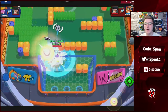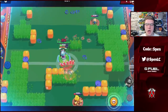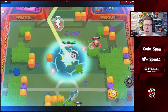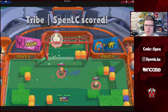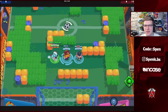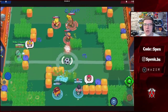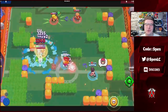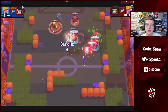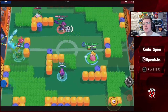Next up is Jacky. She only has one gadget, which is actually really good — it allows you to close the gap toward enemies. In terms of star powers, Hardy Hard Hat used to be the better one before the nerf, but after that I don't feel like it offers much value anymore. Counter Crusher is probably the better star power, especially against aggressive brawlers like Buzzes and Mortises — you can't really go onto a Counter Crusher Jacky because she'll absolutely destroy you.